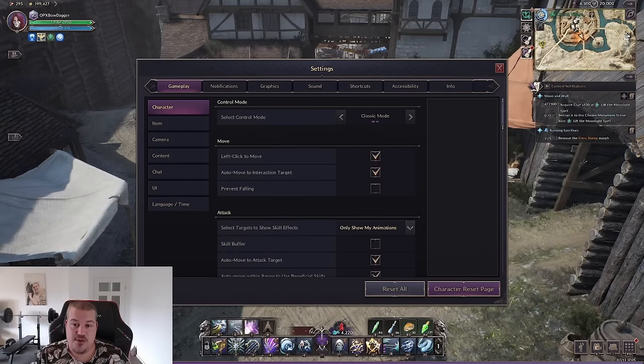In today's video I want to show you the best settings for PvE and PvP in Throne and Liberty. A video like this was never as much needed as it is now — the default settings are insanely bad. I've never seen such bad default settings; they actually hinder you from performing in the game. You will die more often in PvE and a lot more often in PvP.